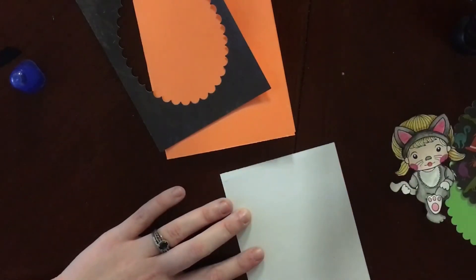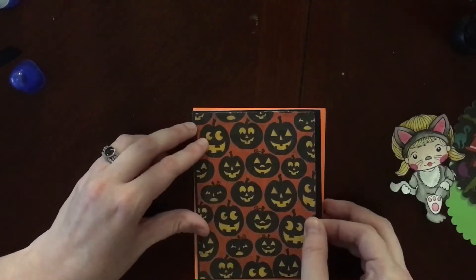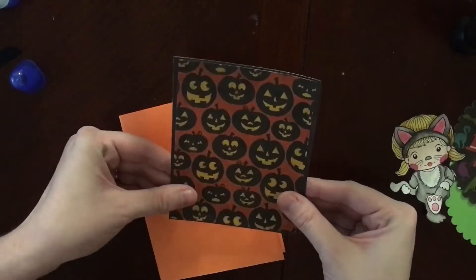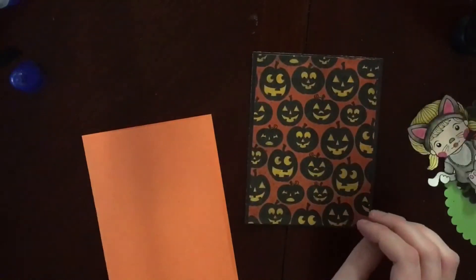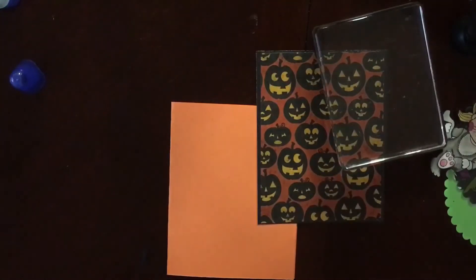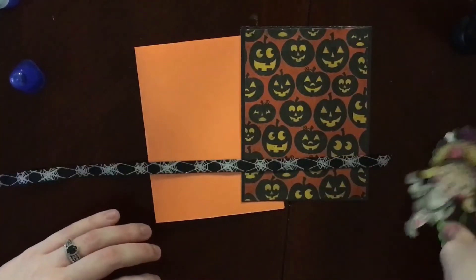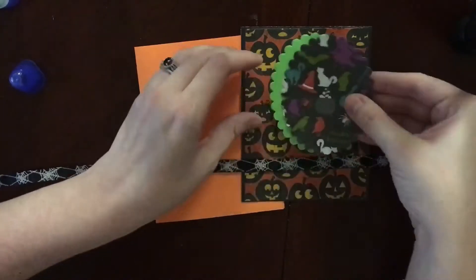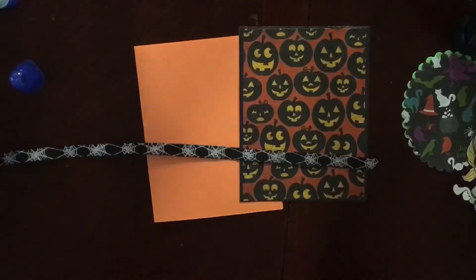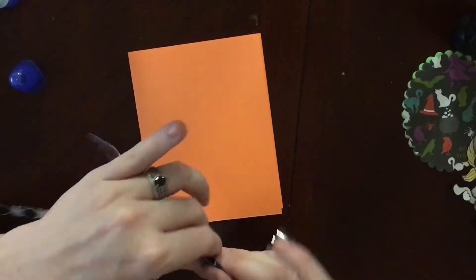I have some patterned paper that I picked up from Tuesday Morning, and I'm just going to mount that to a piece of black cardstock. When I have a piece of cardstock where not much of it is going to be showing, I usually die cut the middle so that it goes a little bit further and I don't feel like I'm wasting paper that's not going to be seen anyway.